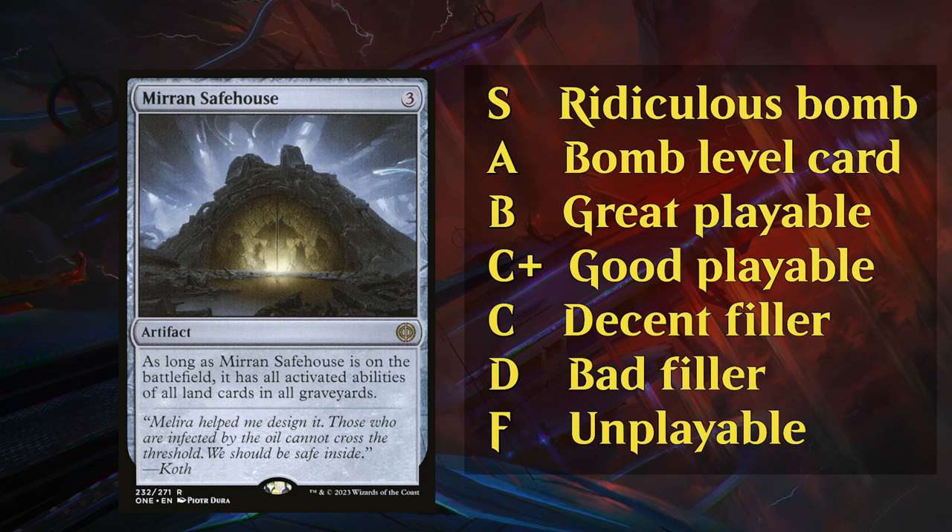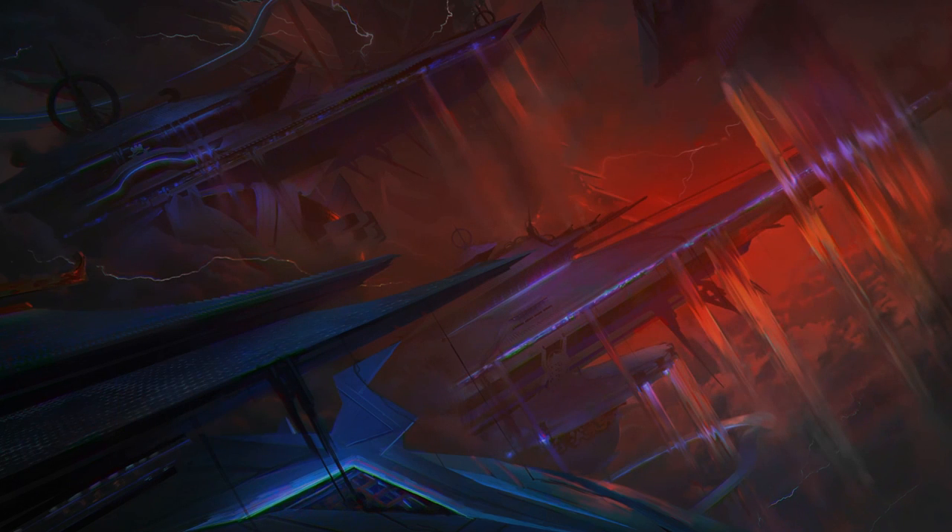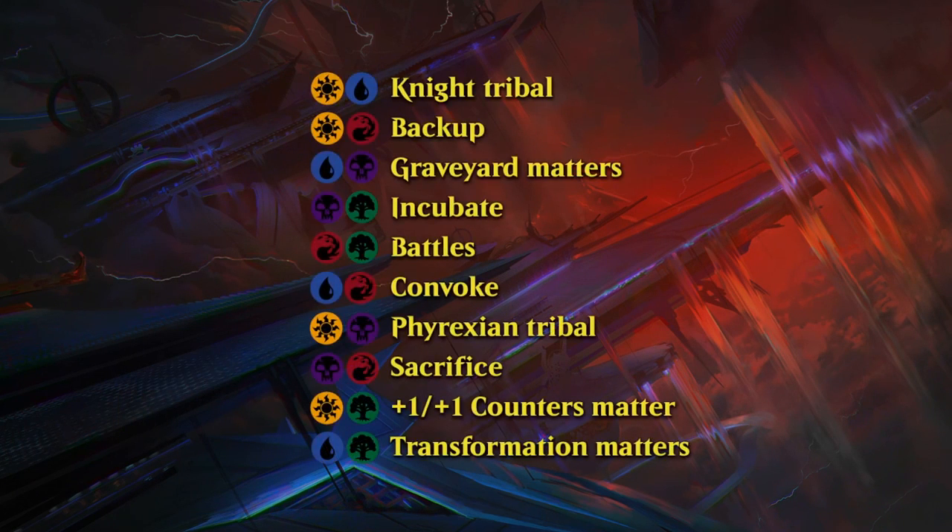Now it's time to discuss the limited archetypes for March of the Machine. There are various two-color pairs you can draft; most decks will end up two colors, but there is a little bit of mana fixing so you may end up splashing for a third. Starting with blue-white, which is knight tribal — you'll see a few cards with the knight creature type and a few cards that benefit from having a knight in play. Red-white is the backup color pair, a new mechanic that works with +1/+1 counters, giving various ability keywords to your creatures for a turn. Blue-black has a graveyard-matters theme, trying to fill the graveyard to enable certain abilities, so cards that mill will have a bit more power there.